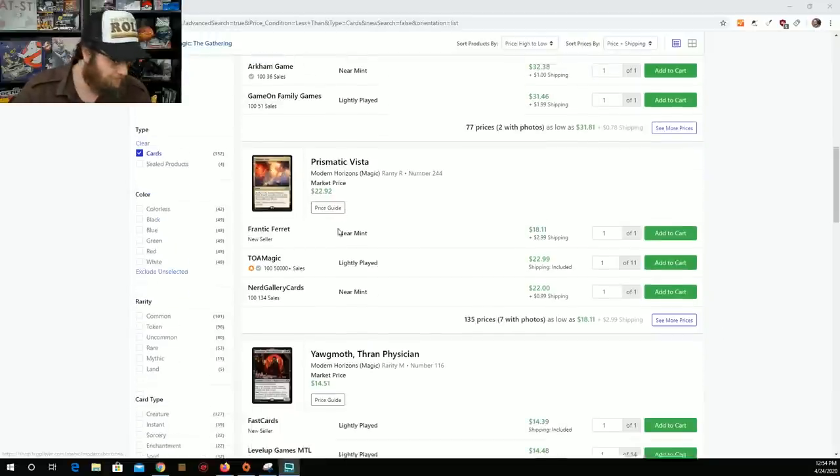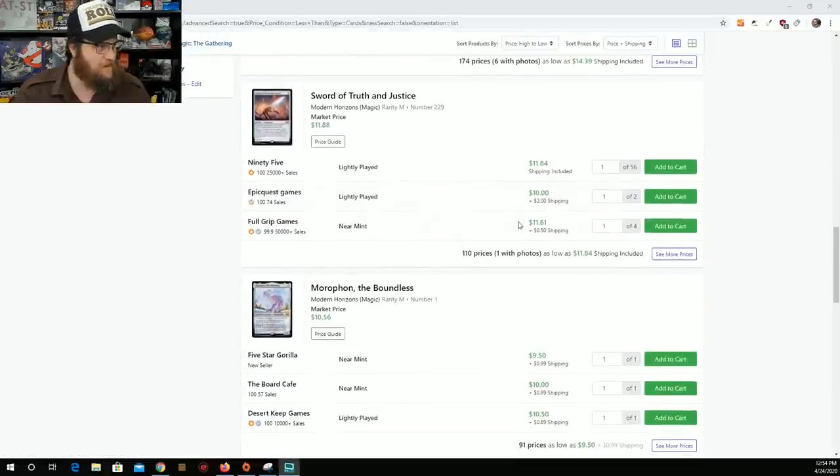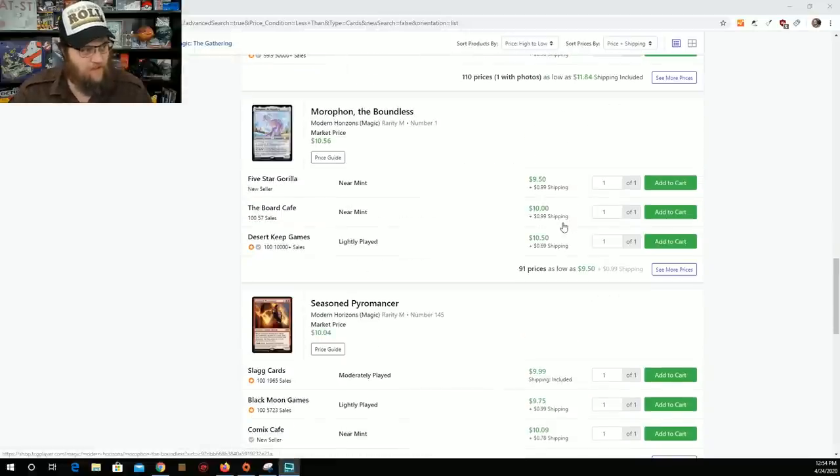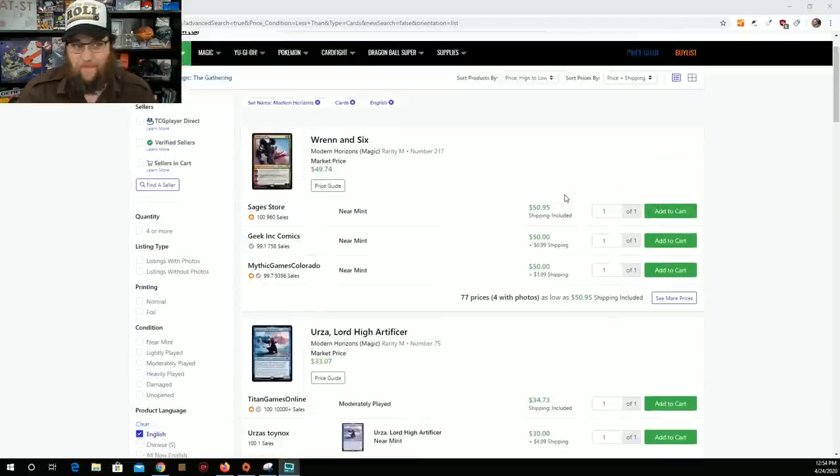There's actually quite a bit of spice in this set, all the way up to Wrenn and Six, which is a $50 card. Urza, Lord Artificer, which is $33. Force of Negation, $30. Prismatic Vista, $22. Yawgmoth, $14. Sword of Truth and Justice, $10. Morophon the Boundless, $11. Seasoned Pyromancer — there's a lot of $10 bills in this set. On top of that, I forgot I had it, so this is like free money in a weird way.